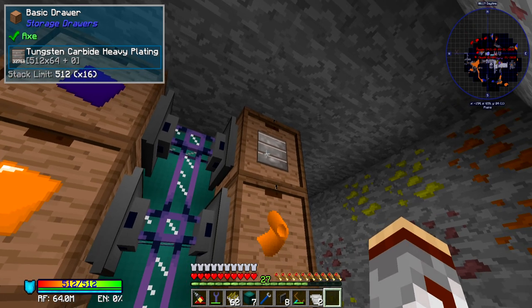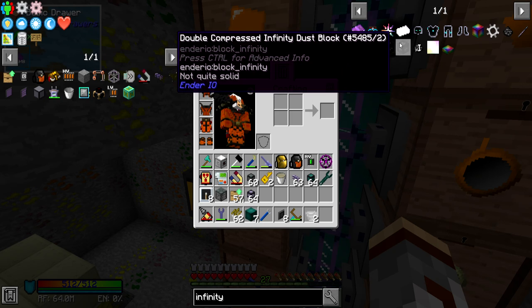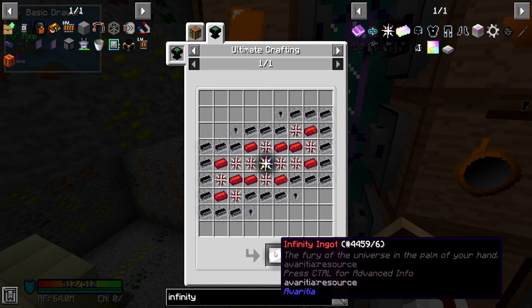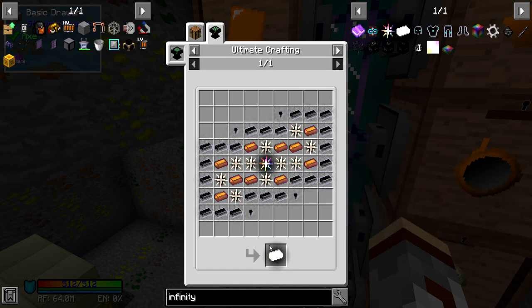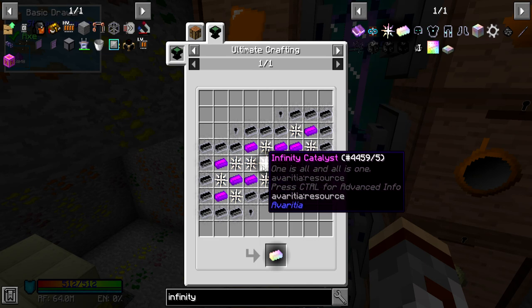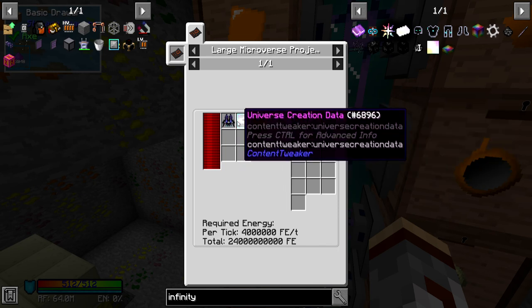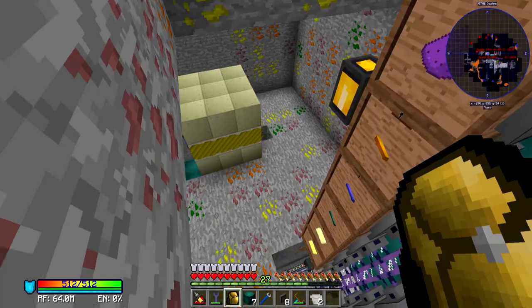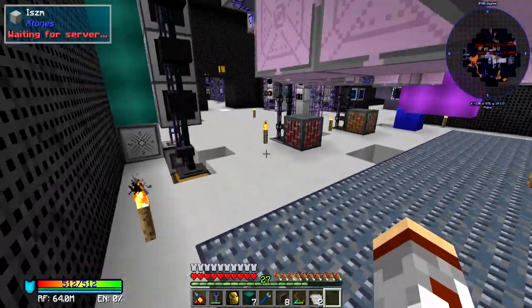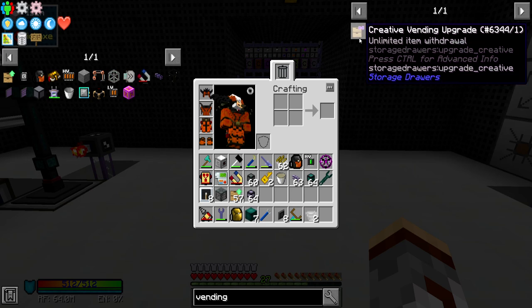The tungsten carbide plating is for the tier 3 microminers. I've been having to make a lot of these in order to get the tier 10 microminers in order to get the infinity catalyst, because the infinity catalysts require a heart of the universe. We're going to need at least 21 infinity ingots for the infinity armor, and each infinity ingot requires one infinity catalyst. I have about nine ships now and it's gonna take a while - we're gonna need about a hundred ships, I think, to get the end-all item.